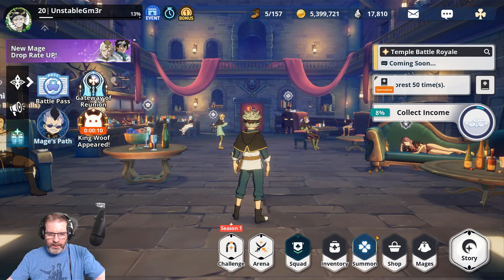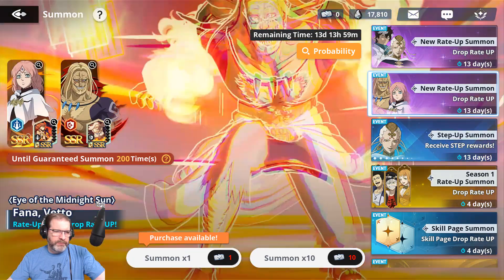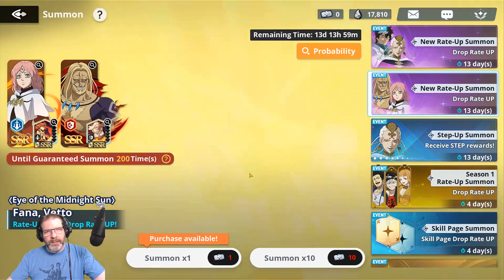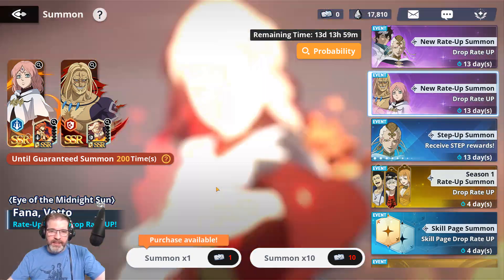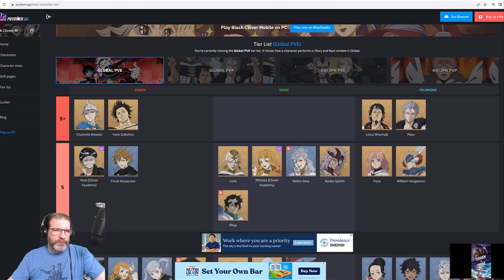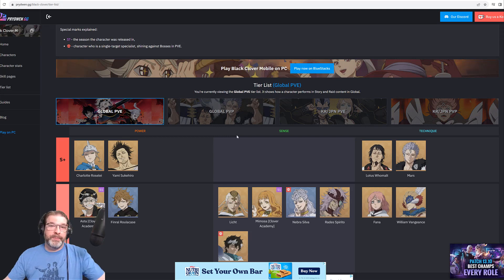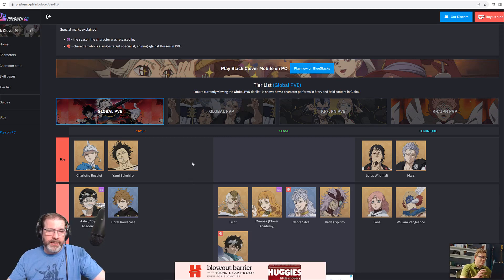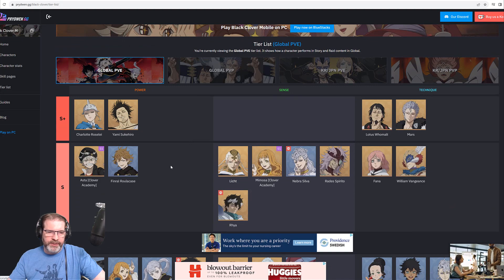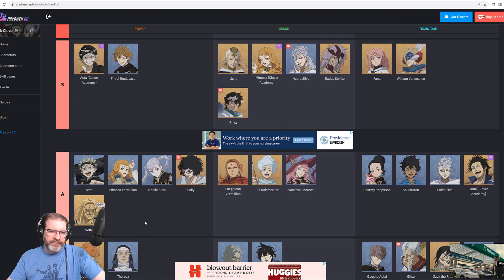So why are we talking about that? Because when we take a look at Licht and Raya, they are green attackers. When we take a look at Fauna and Veto, you've got a blue attacker and a red defender. Let's talk about where they place on a tier list. This is Pride Wind — they do tier lists for a lot of games, on global as well as other versions. They have Licht placed here as S-class for PVE, along with Raya. Fauna is up in S as well, and then Veto is down here in A.